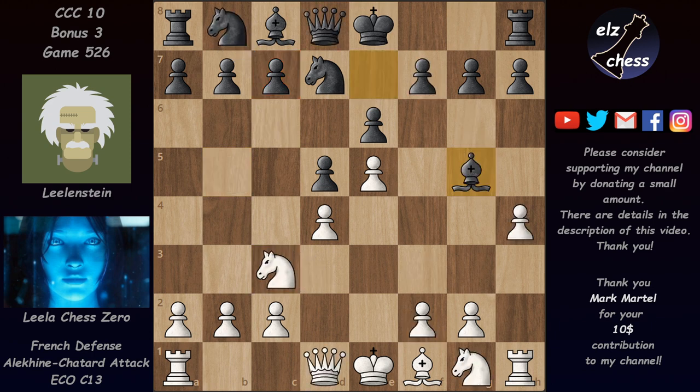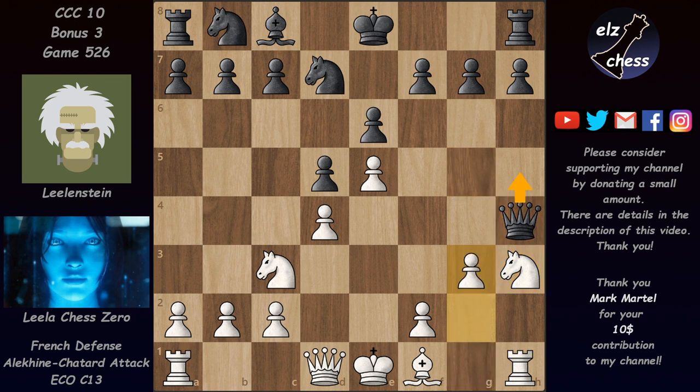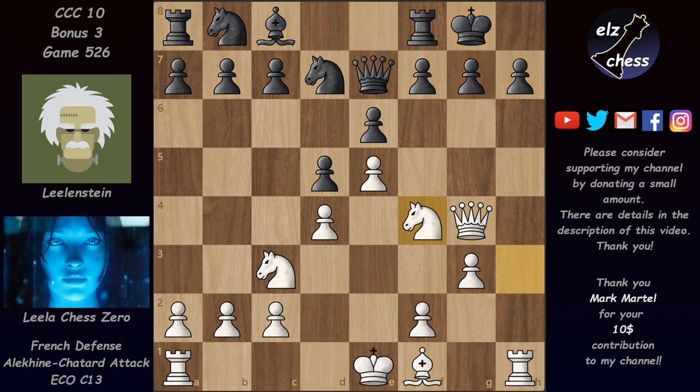But even stronger than queen d3 — after bishop takes, pawn takes and queen takes — appears to be knight h3, hitting the queen and trying to force it back to e7, when queen g4 pressurizing g7 is very very strong. The black queen can try to stick around with queen h4, but after g3, going to h6 is not very appealing, so the best move for black is to go back. After queen g4, white has a very nice game. Castling kingside is not a good idea for black because after knight f4, white's attack develops naturally with moves like bishop d3, long castles, and pressure on h7.